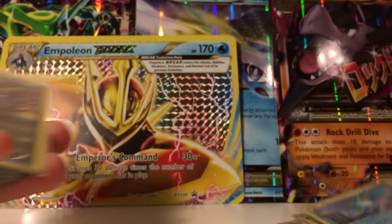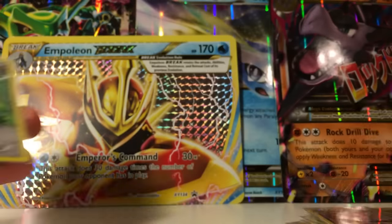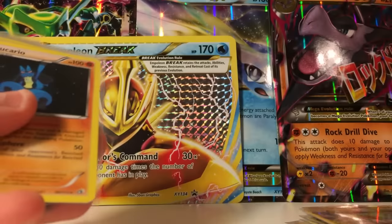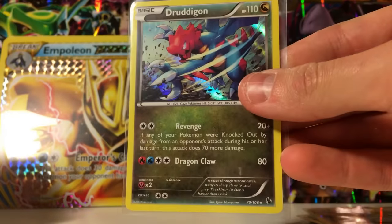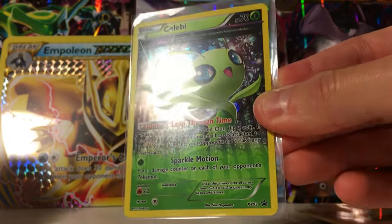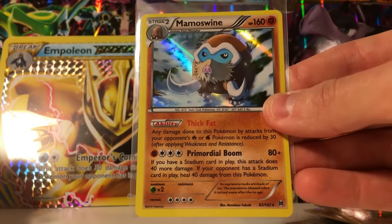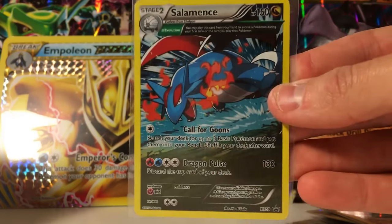Articuno. Hydreigon. Swellow. Another one of the full Ancient Origins ones. Lucario. Wee. Druddigon. Meloetta — I know somebody that likes this one. Celebi — I know Celebi that likes that one. I'm kidding. Mamoswine. A Salamence — I think this is a really cool looking card.